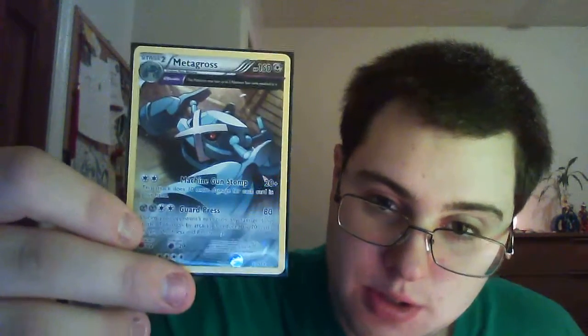Another Metagross you can run, which is actually pretty awesome — I'd say if you can, run two of him in the deck. This is the Ancient Traits Metagross. Again, 150 HP, does not have the Magnetic Warp ability, but it does have, for two colorless, Machine Gun Stomp. This does a base of 20 damage and does 10 more damage for each card in your hand. In the game of Pokemon, it's very easy to draw cards — I like to include a couple of Tierno, and also Giovanni's Scheme to either give me 20 extra points of damage for that turn, or draw until I have five cards. So drawing is not hard for this deck, and you can run other search cards, so you can get quite a bit of damage out of that attack. You also have Guard Press for two steel and two colorless, which does 80 damage, and any damage done to this Pokemon during the next turn is reduced by 20.